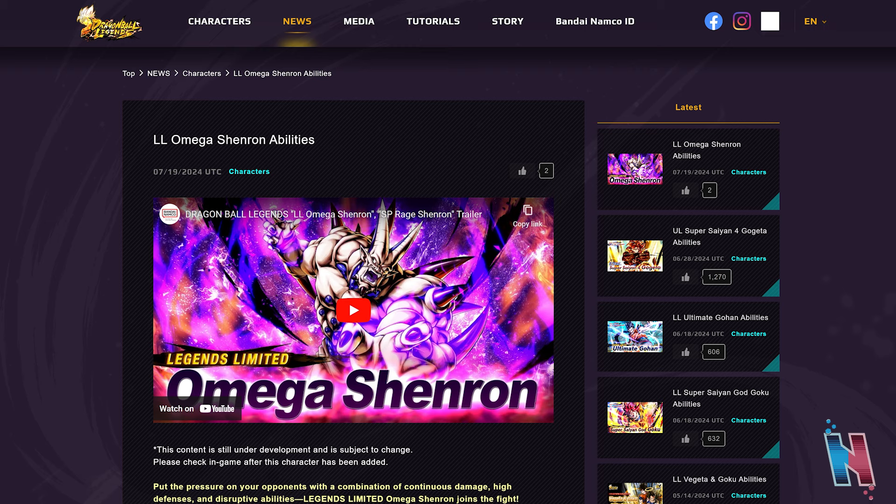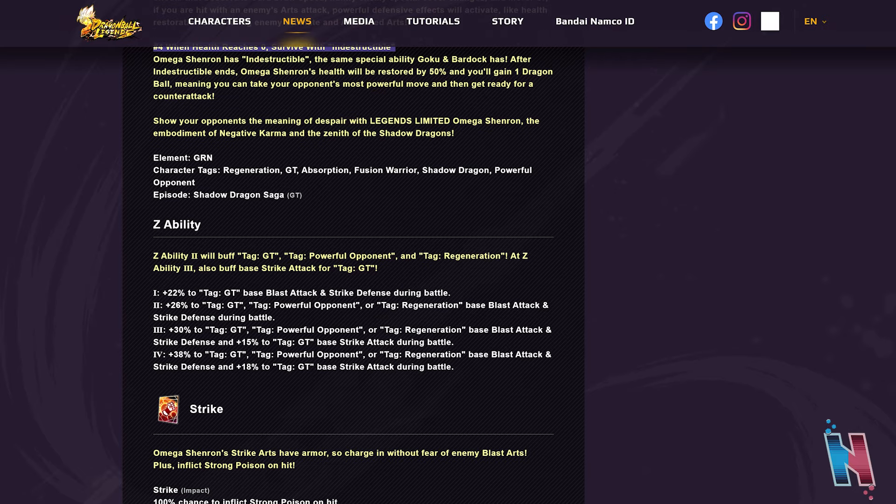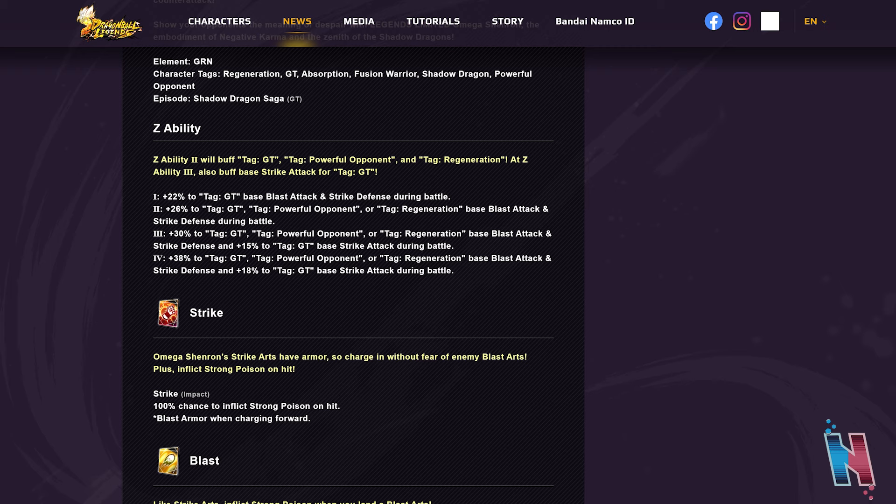We do have LF Omega Shenron, and we're going to break down his full ability set. Starting with his element factor, he's a green unit. His tags are Regen, GT, Absorption, Fusion Warrior, Shadow Dragon, and Powerful Opponent. His episode is Shadow Dragon Saga GT. His Z abilities scale blast attack and strike defense for GT, Powerful Opponent, and Regeneration tags across all four star levels, up to plus 38 and plus 18 at Z ability four.